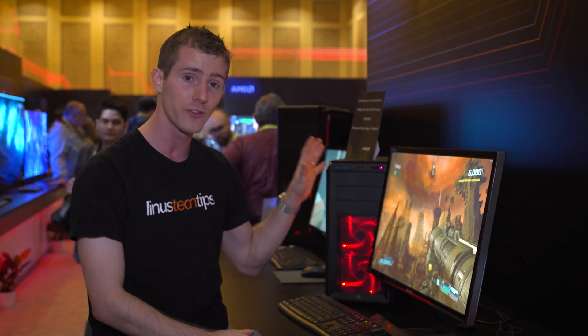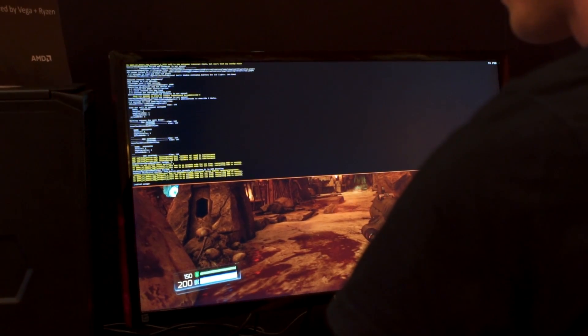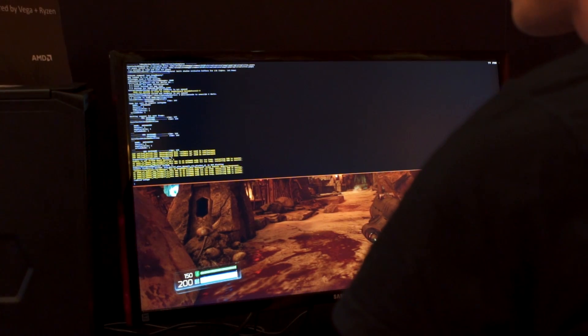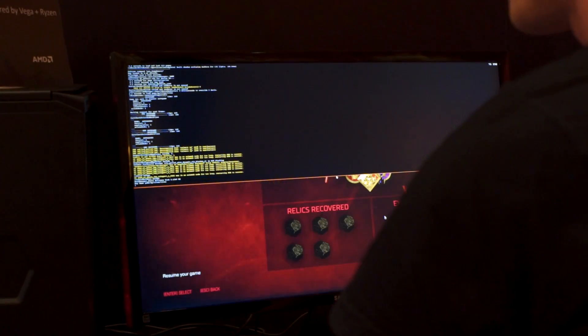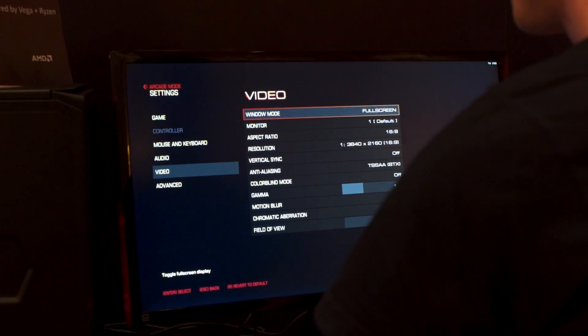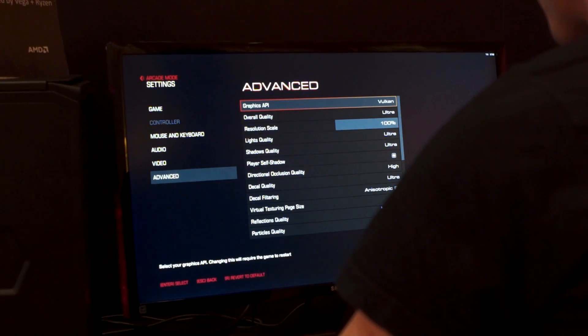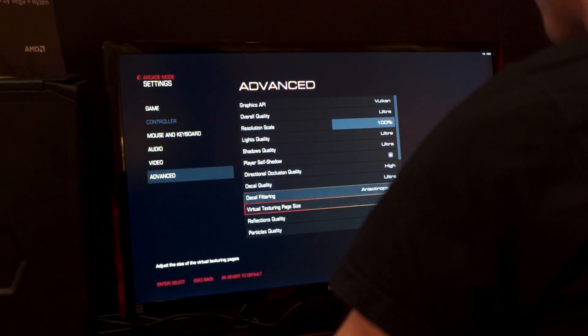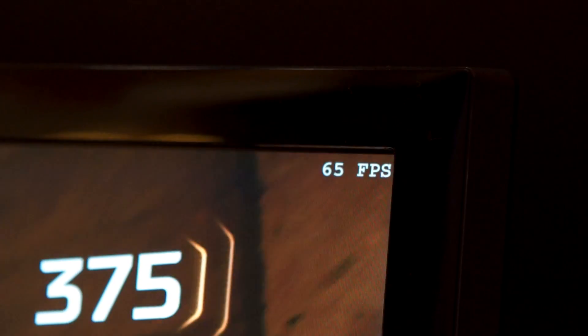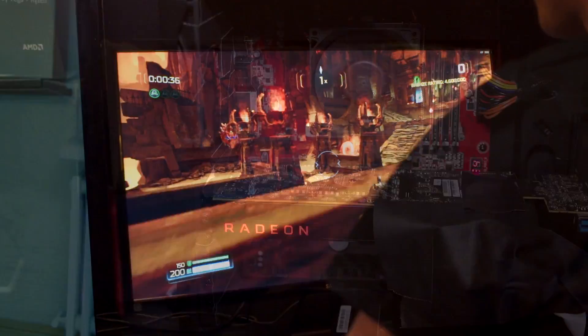This right here is Doom at 4K ultra settings. I actually had to use some console commands to verify it because they disabled escape, but it is indeed running TSAA x8, 3840x2160, Vulkan Ultra — the real deal — at rock solid over 60 FPS on an undisclosed Vega GPU.